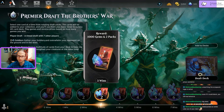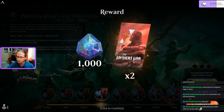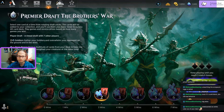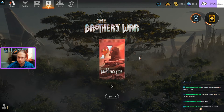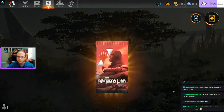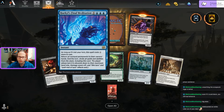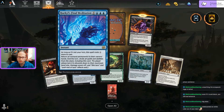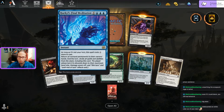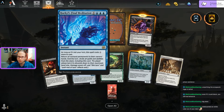Still get a thousand gems and I used a draft token for it - bonus thousand gems and two packs. Let's crack those two packs open. Claim that prize. I got five packs total - opening two now, saving a couple for later. Oh, what is that? Turn all non-land permanents to their owner's hands into the turn - probably not going to be standard worthy but interesting. Flying Vermin. And a Mox Amber - I wish I had one of those in paper!